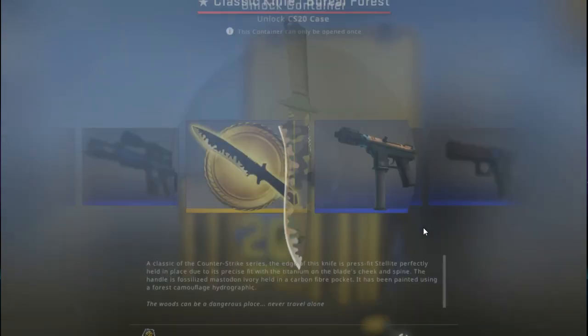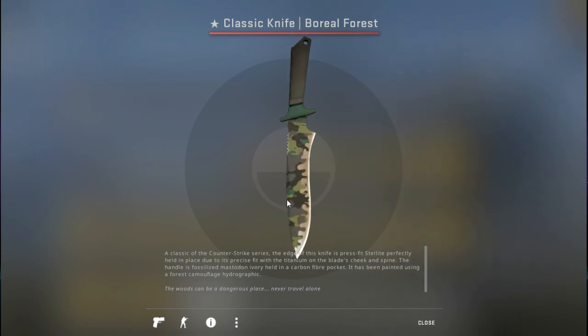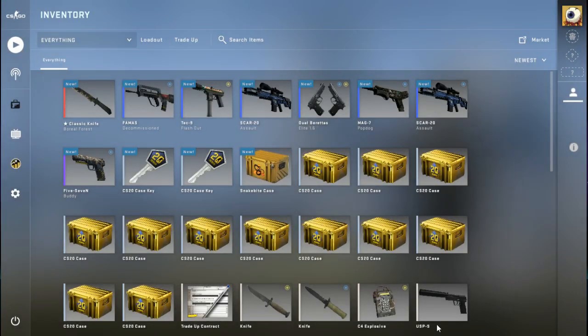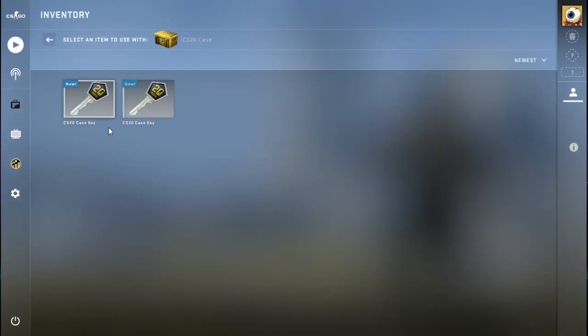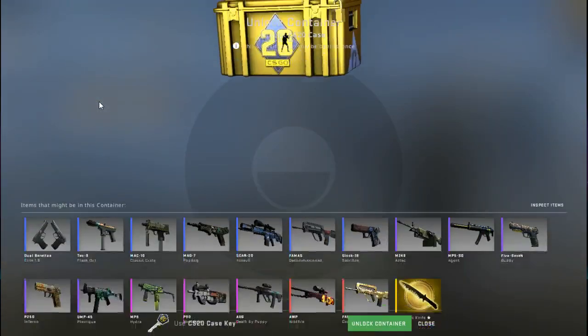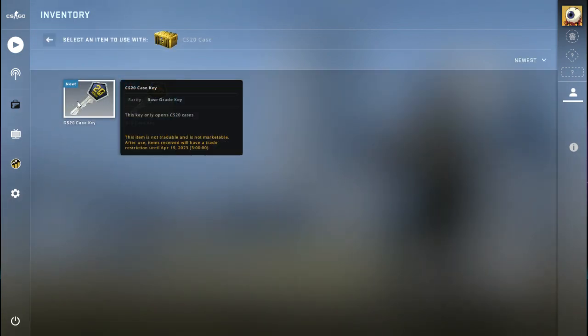Now to container number eight — last case I said it was number six, that was actually number seven. We are spinning... did I get it? I got it! The Classic Knife, Boreal Forest — 'the woods can be a dangerous place, never travel alone.' Alright, the Classic Knife Boreal Forest. That is going to be placed for both teams. Moving right along — two more CS20 cases. This key only opens CS20 cases.